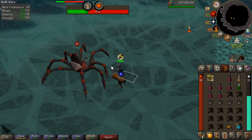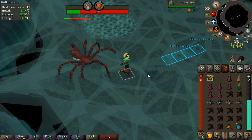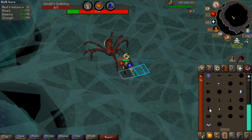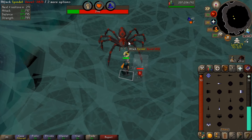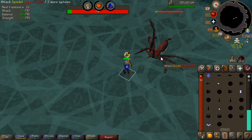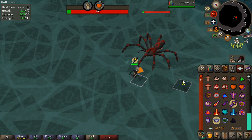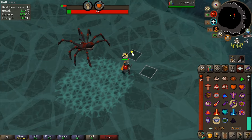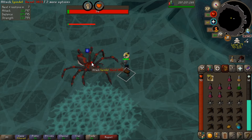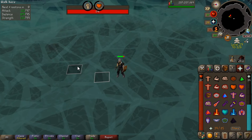If you had a Looting Bag it would make picking up loot a lot easier - you just have your bag open and dump everything in there. This place also drops a lot of resources, so you can extend your trips because it drops food and prayer pots or restores, meaning you don't have to leave as often. We're coming up to the end of this kill. There's the spawn coming in - let it drag you if you're not careful. She tries to drag you through it - evil. And there we go, that's the end of the kill.